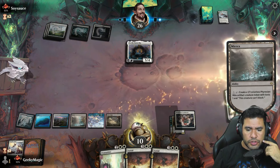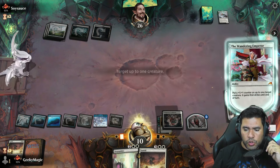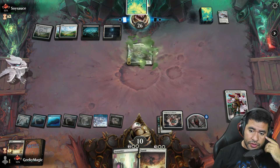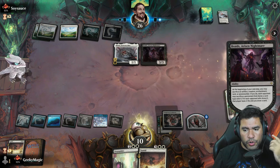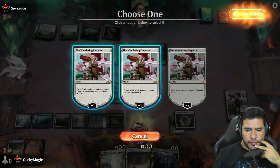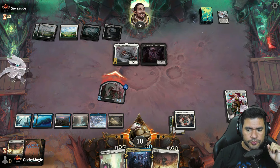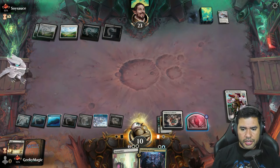I'm just going to generate another token so the Sunfall token I create can at least be a 2/2. I'm going to give Jace a plus-one and go. So far I think we're going really good, however I feel like we need something more. Let's generate — go with plus-one. I'm going to attack first. Another Sunfall — and now my opponent is actually getting really dire.